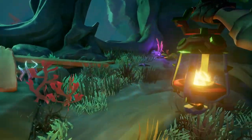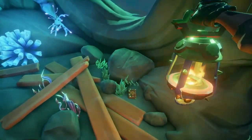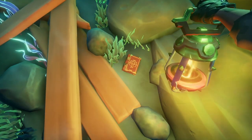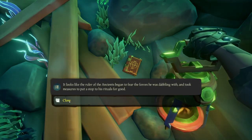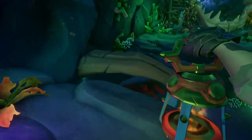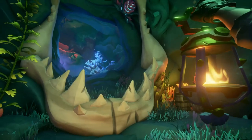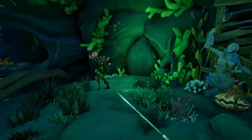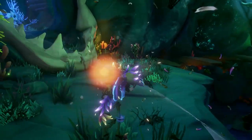The next journal is right here next to these wooden planks — this is journal number three. Once you've found journal number three, journal number four is very close. You're just going to jump across the pathway here. More skeletons will spawn, you'll kill them really quickly, and then I'll show you where journal number four is.